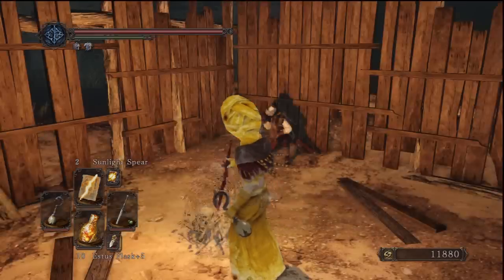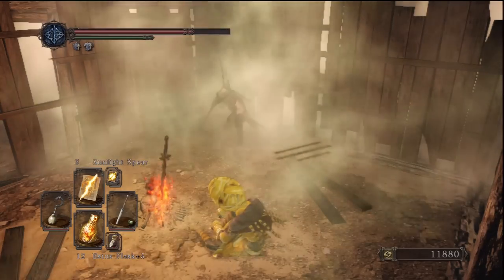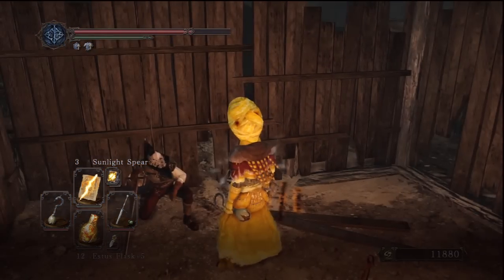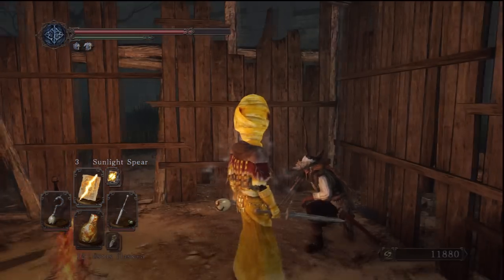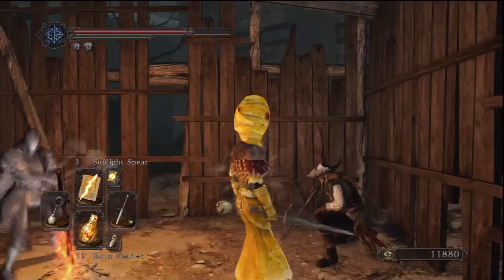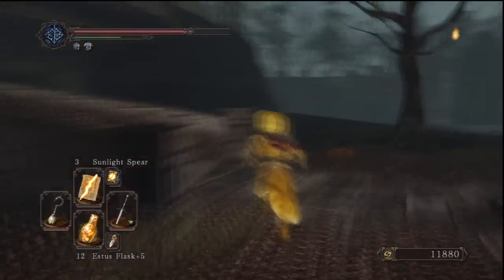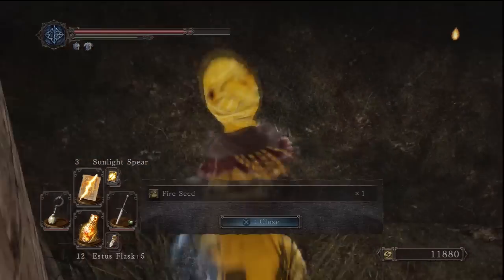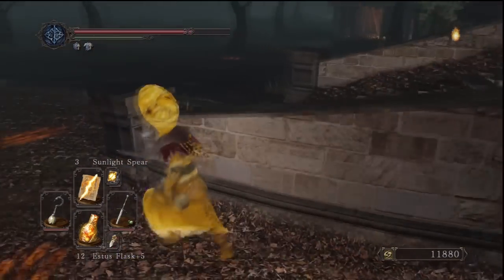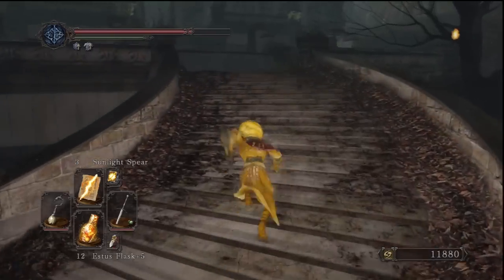In this hut there's a bonfire with Lucatiel. If you've been following the storyline, she's started to go hollow and doesn't really remember who you are or who she is. There's going to be one more item before heading towards the building - come out of the hut, go to the right of the stairs, and it's going to be down there.